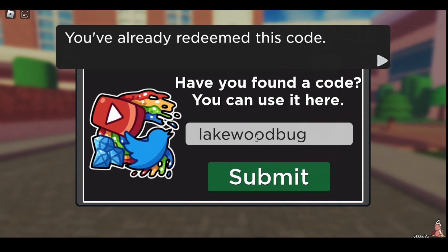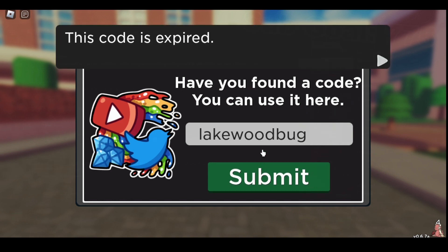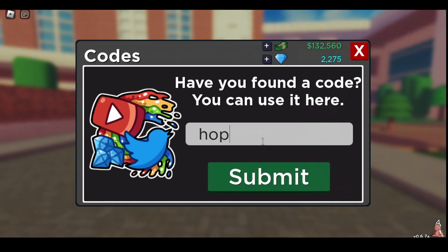Lake Wood Park gives you 300 gems — I'm pretty sure that's expired, sadly it is. Hopefully the last one gives you 750.